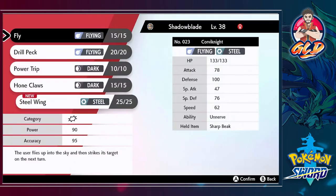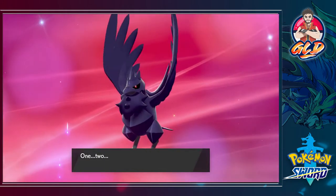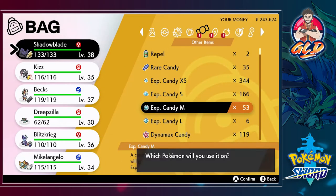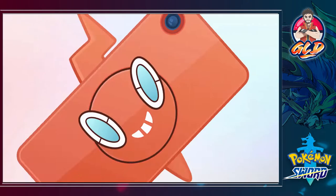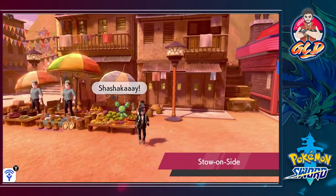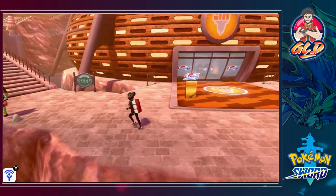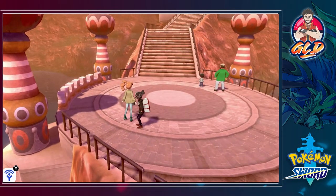Corviknight reigns supreme in the skies of the Galar region - the black luster of its steel body could drive terror into the heart of any foe. It's learning Steel Wing finally. Don't get too used to seeing all these Pokemon because we might make switches for the good of the team. We now have a fully evolved team except for Dreamy. So let's head straight to Stow-on-Side - in the last episode we won our fourth badge from the Fighting-type gym leader, and our friend Sonia has asked us to visit her near a mural.